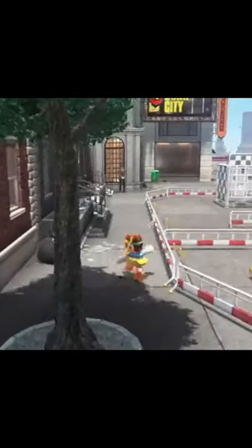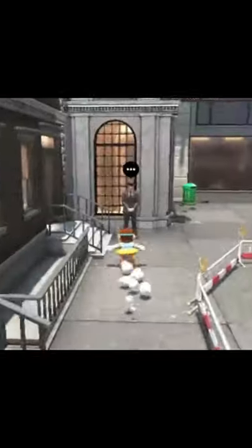Here's a cool unpatched out-of-bounds glitch in the Metro Kingdom in Super Mario Odyssey. Just make your way over to the mini race car and stand next to this weird guy by the window.